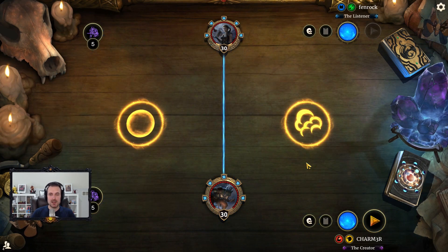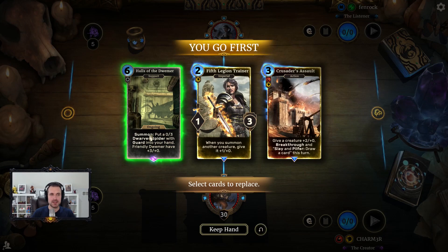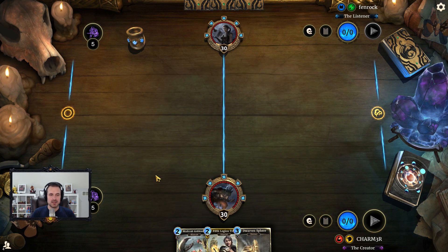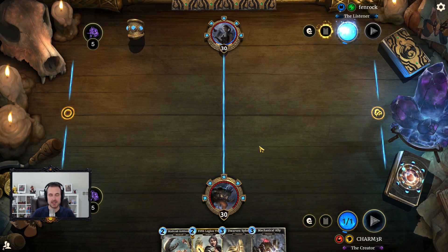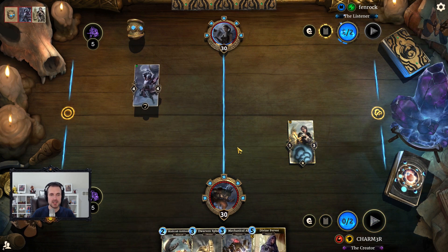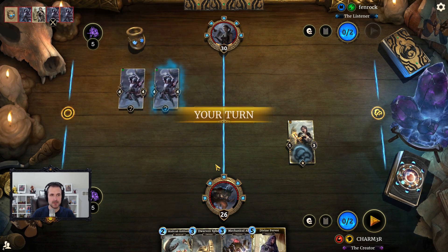I'm running what I would call Robo Crabs because I have a very heavy Dwemer package, and pretty much all of the lists we're going to be playing this week follow that. We'll give a little sneak peek: today is Crusader, but the rest of the week we'll have Spellsword, Mage, and Monk crab decks as well. Looks like we're up against Aggro Assassin, which means we cannot be the aggressor — we have to play this mid-range, fight-for-the-board style.